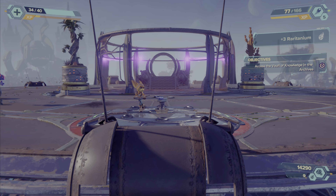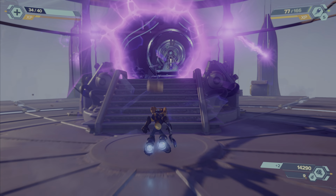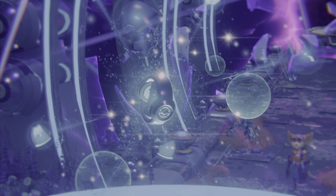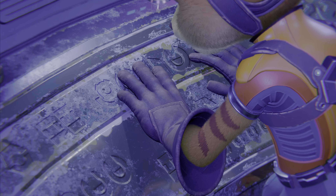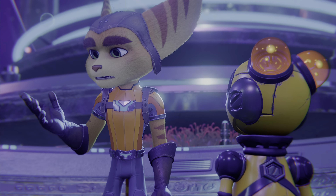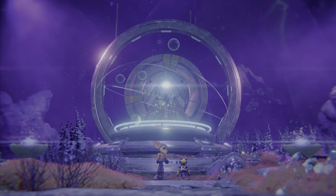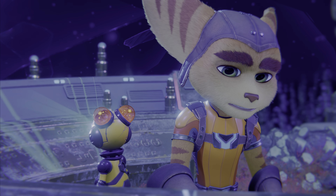Let's open it with a sort of Clank. In we go — we made it in. The dimensional map is safe. 'I know this writing anywhere — Lombaxes. They must have built this. My dad was the keeper of the Dimensionator — the original one, anyway. He gave everything to keep it out of the wrong hands. Sorry, dad.' Do you miss them? The Lombaxes? 'Kind of hard to miss someone you've never met. But yeah, I guess I do.'